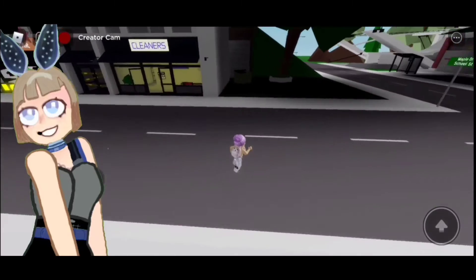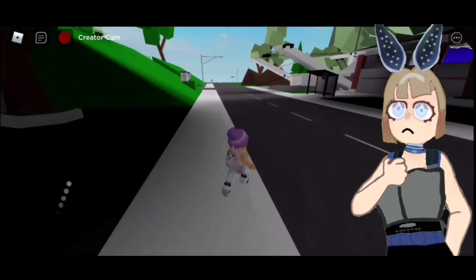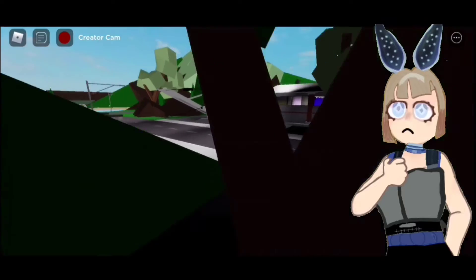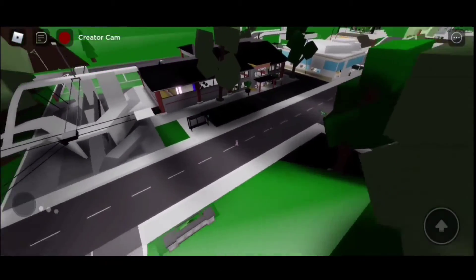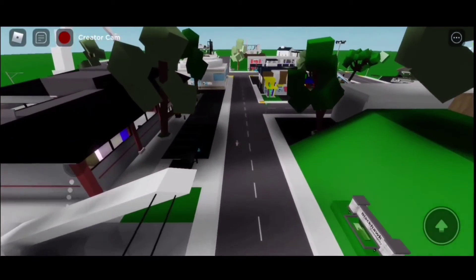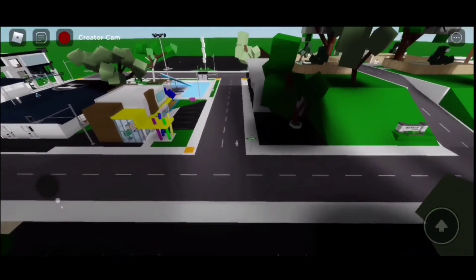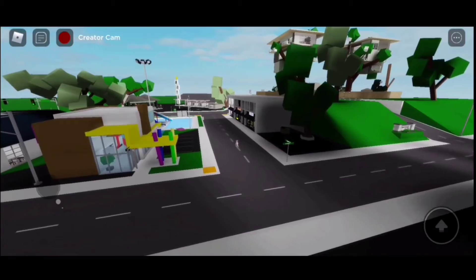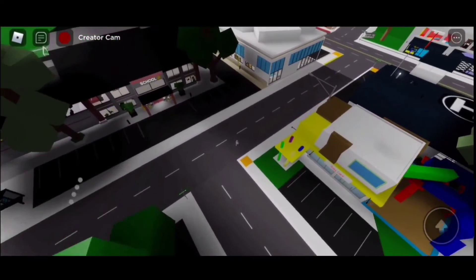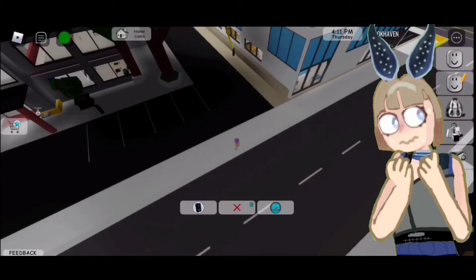I think the code for the new movie is in the abandoned house, so how about we go there? I honestly don't know where it is, but I want to find out. Let's use a car or something — look at that.